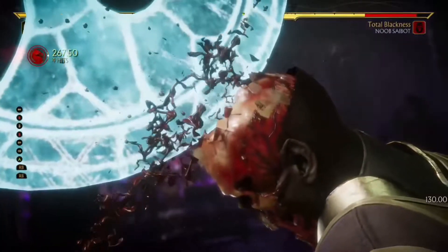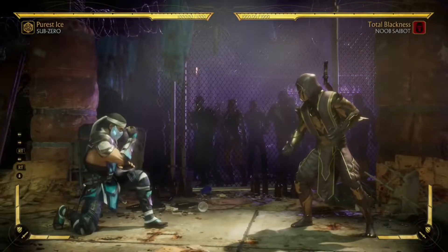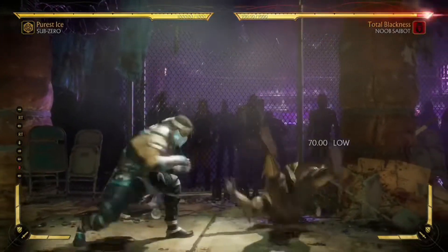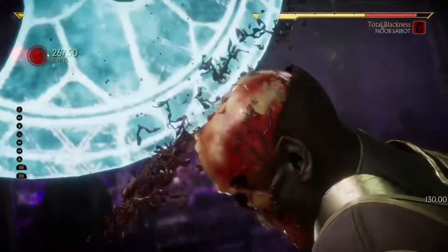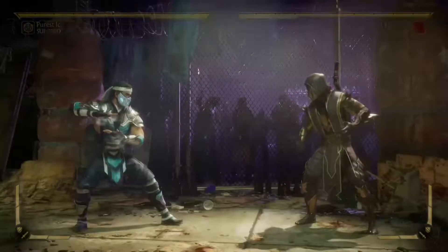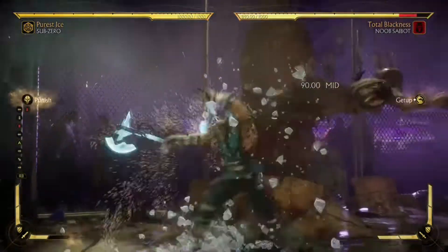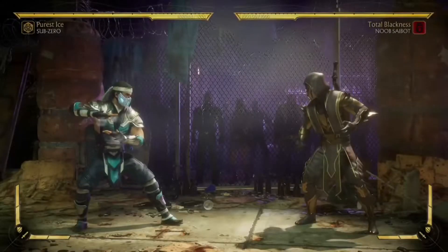It doesn't work on all characters. The characters I have in mind right now that it does work on are Noob, Sub-Zero mirror matches, Cetrion, and a few other select characters. But there are some characters where the down-four won't work — it won't low profile their wake-up — so you're gonna have to do something a little bit different.